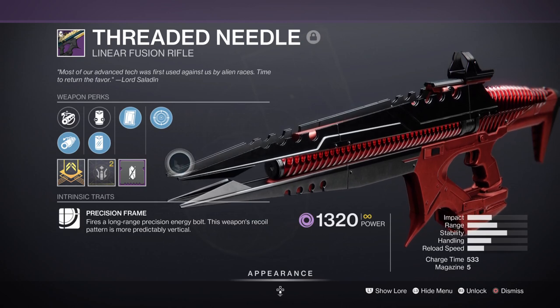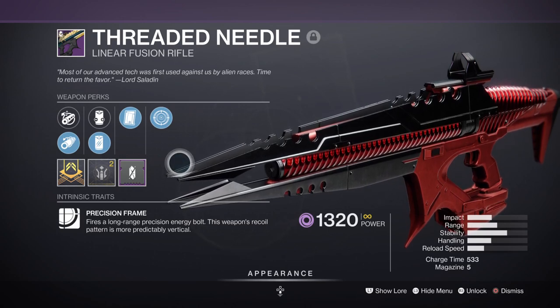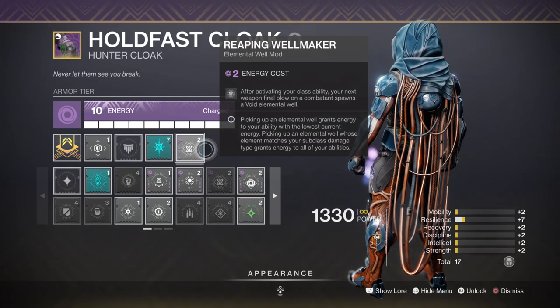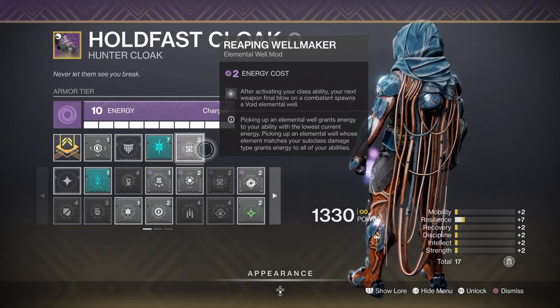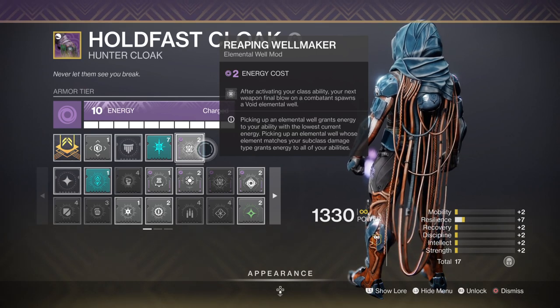For stats, focus as many points into your mobility and strength as these two will be playing the biggest part in the build. Mobility at 60 plus is ideal if you want to make sure you get your melee ability back at full via the Gambler's Dodge ability. This also links into the Reaping Wellmaker mod — a mod that is hands down the best ability mod for those that use their class ability a lot. If you have a high mobility stat as a Hunter and you use your dodge ability, this mod will guarantee an elemental well after dodging. Compared to Elemental Armaments, which we are also using, this mod will give you a well as long as you net a kill — as simple as that.